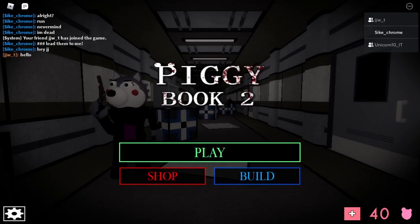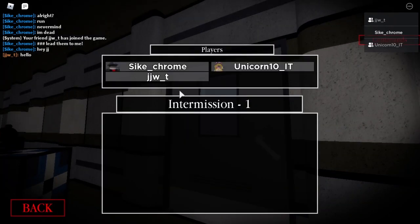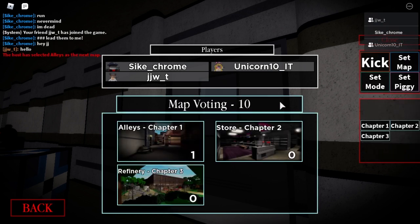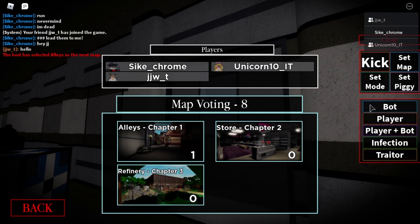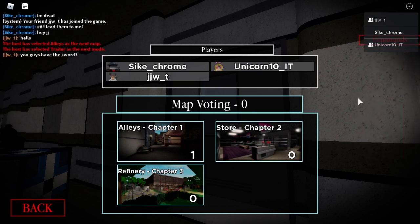It's easiest to do in a private server with your friends, so go into a private server, press Play, Book 2. Once you're in here, go to the commands if you've got the commands, set map to Chapter 1 — that is Alleys — and then set mode to Traitor. This is all that you have to do, and then you follow this tutorial.